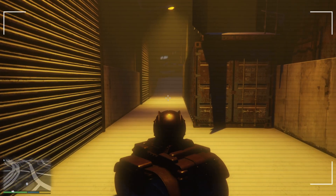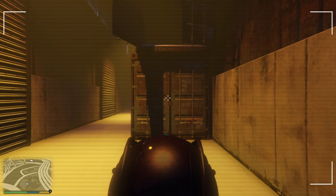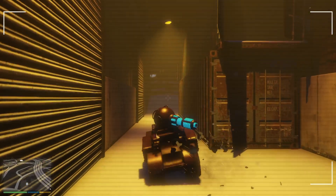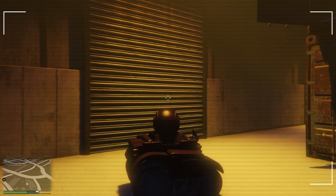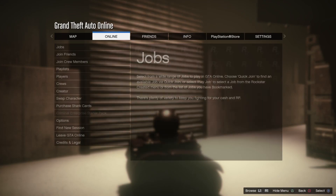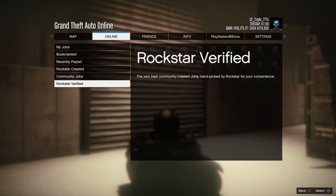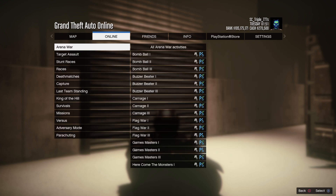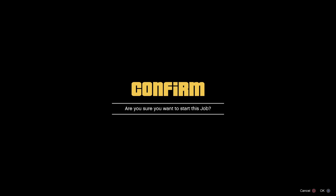You pretty much just drive where you want to go. Once you get there, all you want to do is press pause, go to Online, then Jobs, then Play Jobs, then Rockstar Created, then Missions, then Titan of a Job.